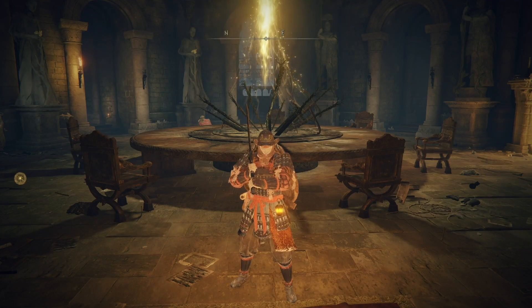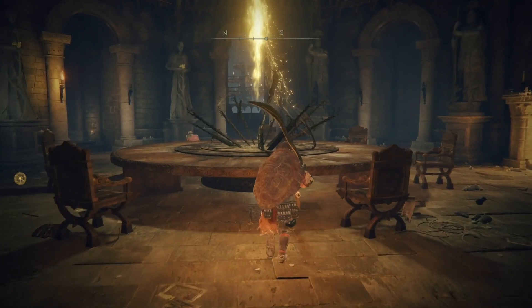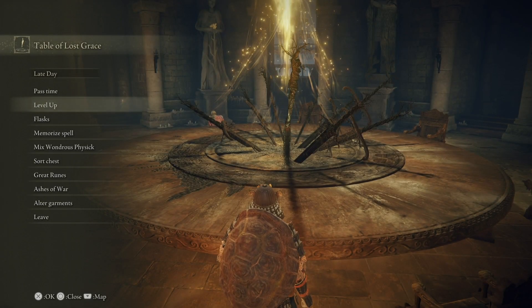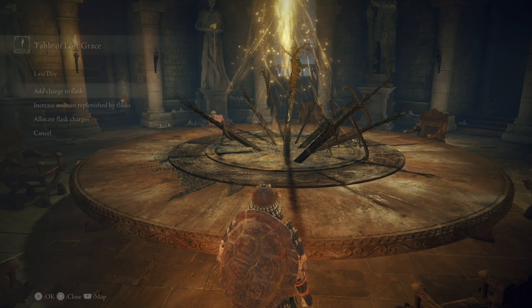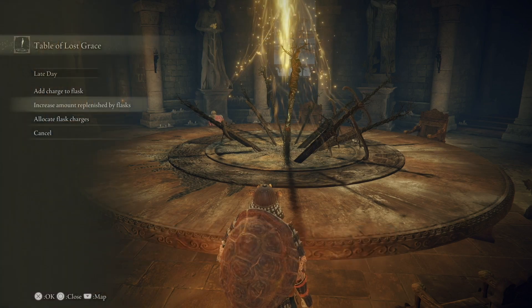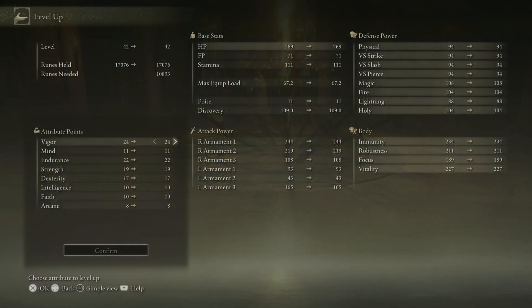Welcome back to the Elden Ring walkthrough for another episode. In the last one I picked up a Sacred Tear for my flask and didn't use it to level up my flask, so I'm going to do that right now. I'll also spend some runes to level up — I'll take endurance up to 25 and put some points into strength as well. Level 43, making solid progress.